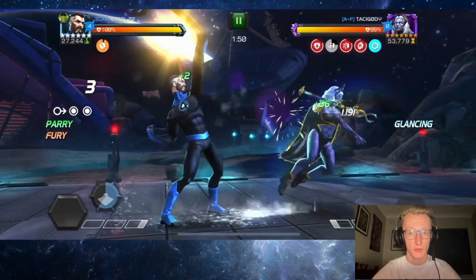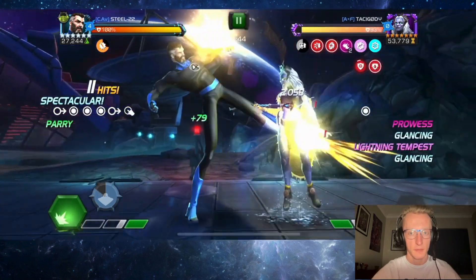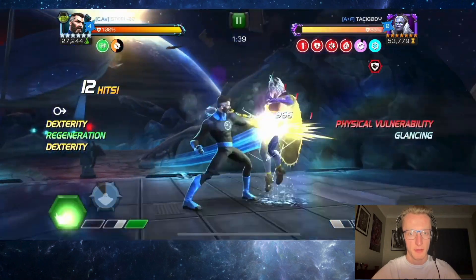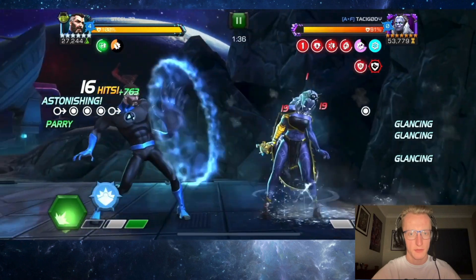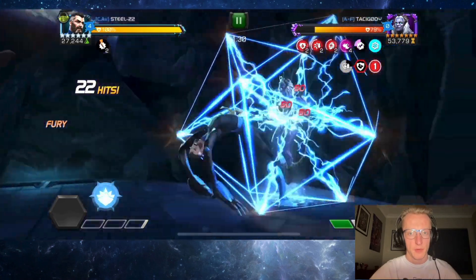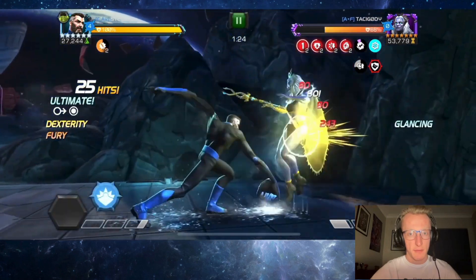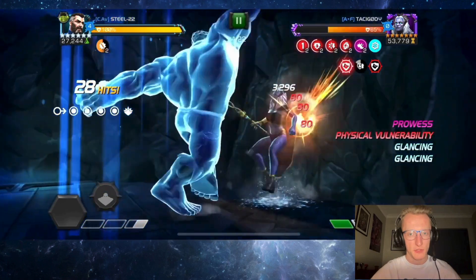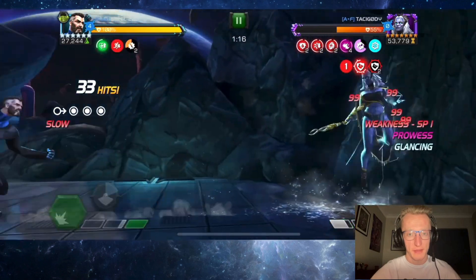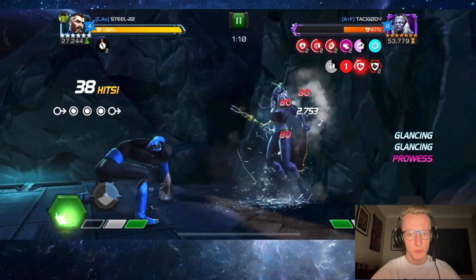Now we have a rank 2 Storm Pyramid X — also a very tanky defender at the best of times with their glancing. But the heavy refresh can't glance; we always refresh the debuffs when we throw our heavy no matter if it glances or not, unless we're fighting Maestro I think. We really just want to use the regen reversal to the best of our ability because our basic attacks won't do too much damage with the glancing. We were still too far away there with our heavy attack pushing it back.